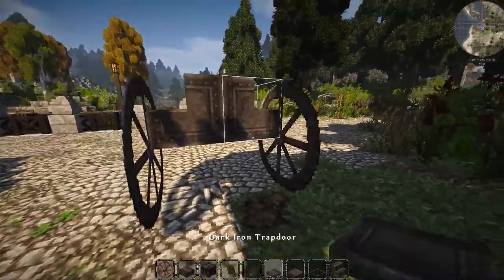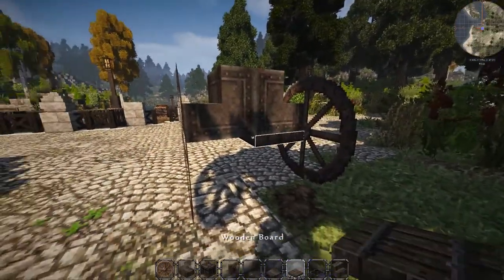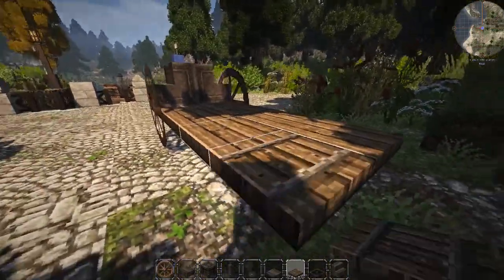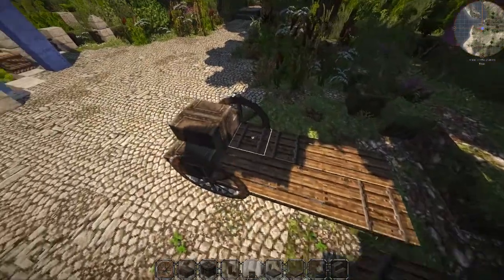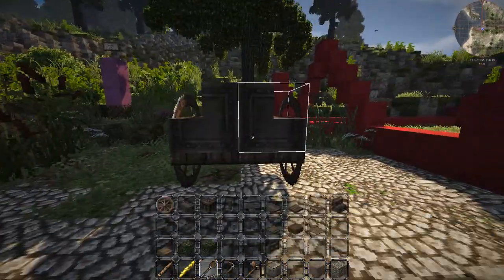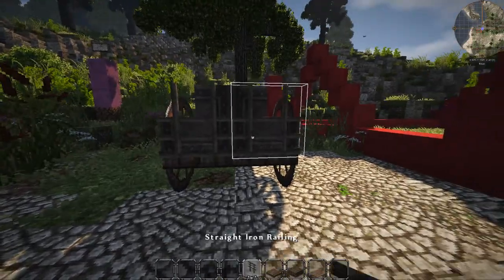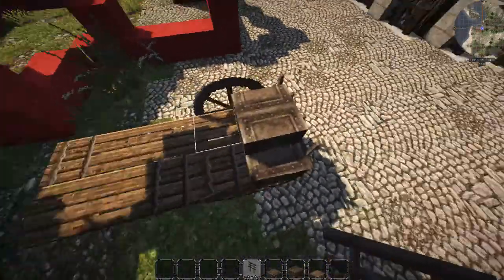Pretty much how you want to start out is you want to lay down the tires in the front. Basically you just take — for now we can do wooden board trapdoors — and bring them all the way back. We'll change them up to texture them later on. The front is literally just a straight-out railing.